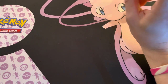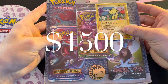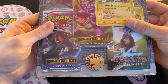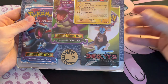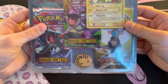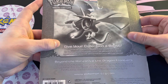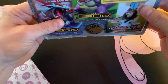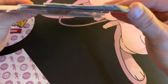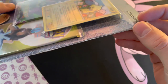I have something very special for you guys today. Take a look right here — this is a three-pack blister pack from the EX Dragon Frontiers era, or the EX Dragon Frontiers set I should say. There's also an EX Deoxys pack right here, which is one of the rarest sets of all time. Looking at the back, it's in pretty beat-up shape — there's a little bit of cause for concern, and the blister is coming off here, which is definitely a red flag.